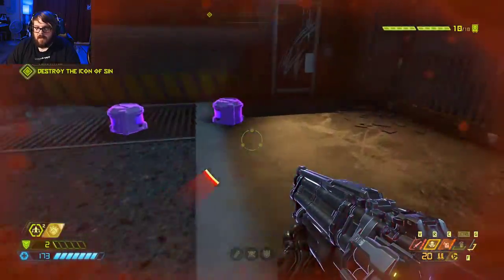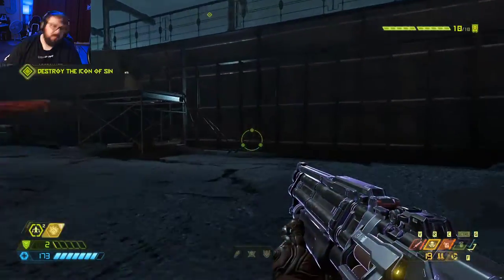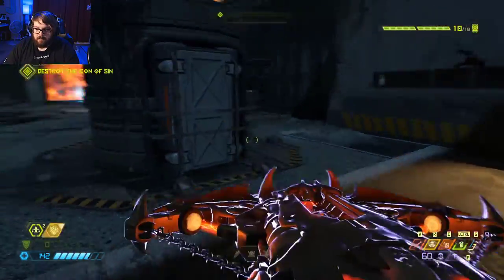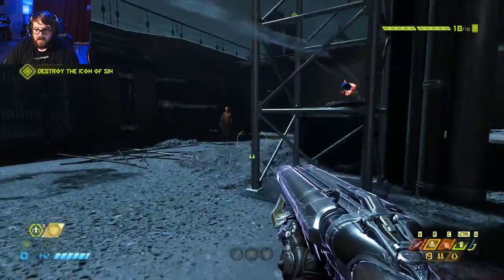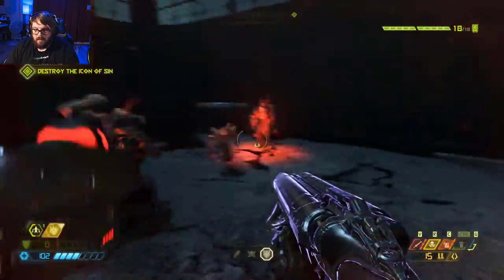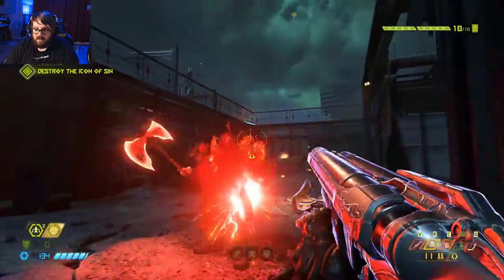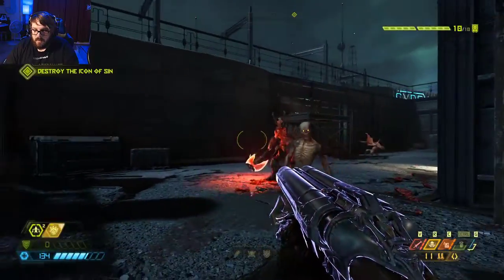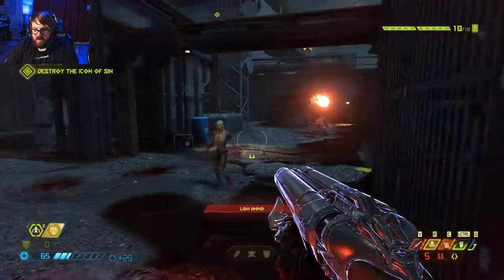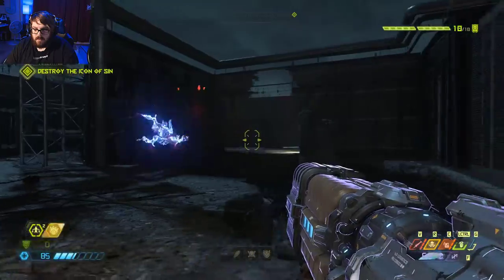Cool question for y'all: if you could let me know what your favorite weapon was throughout the playthrough of Doom Eternal, leave it in the comment section down below. But for me personally, I'm definitely a fan of the Plasma Rifle and the Heavy Assault Rifle — those are probably my two favorite guns. I know everybody's gonna say the BFG, and it's neat, it just has so few shots that it doesn't feel as special. I'm more a fan of precision shots, not just that huge splash radius it puts out.